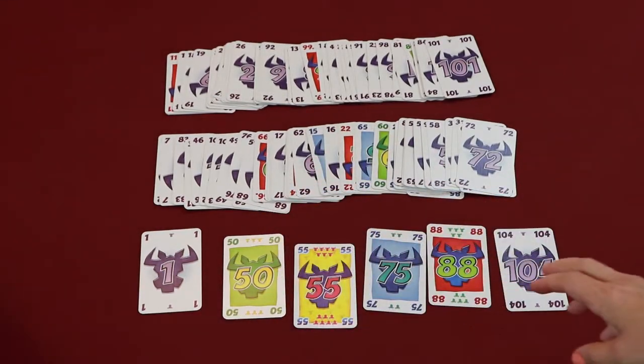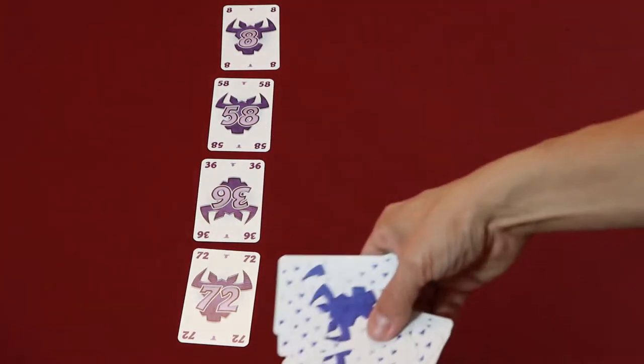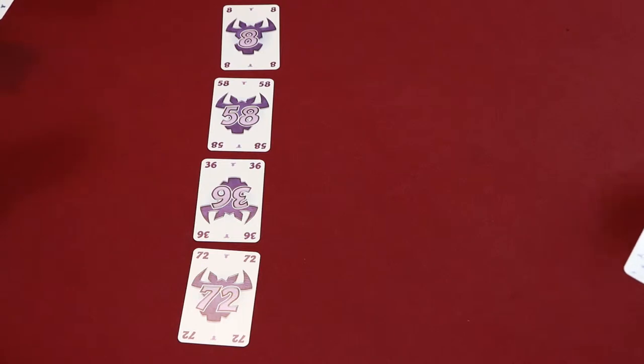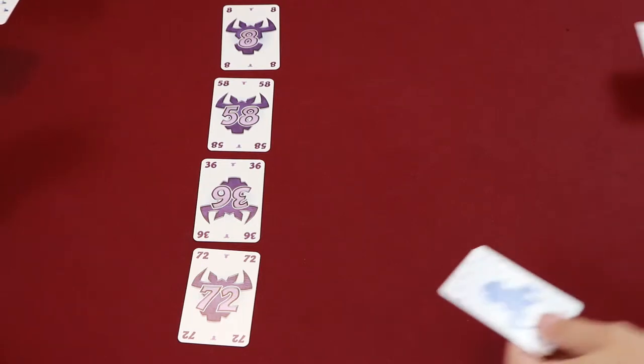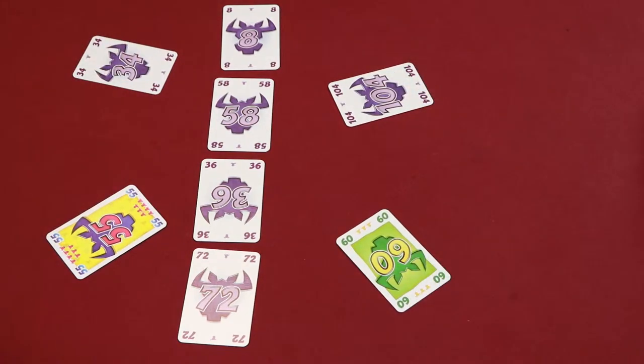When setting up a game of Six Nymphs, you're going to deal 10 cards out to each player and deal 4 cards face up in the center of the table. Then each player is going to select one card from their hand simultaneously and place it out in front of them, and all players will turn their cards over.